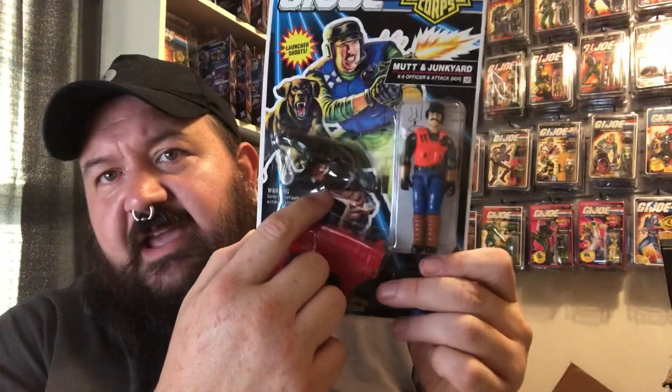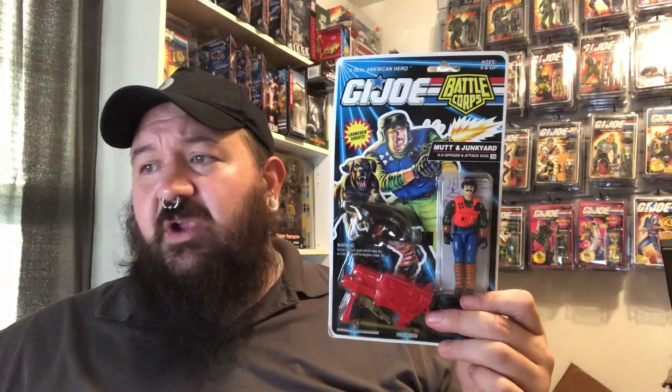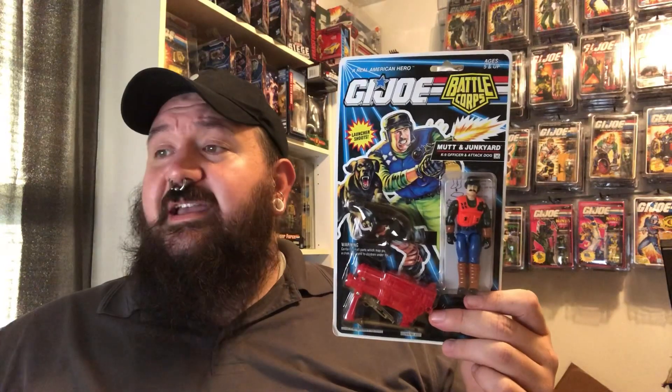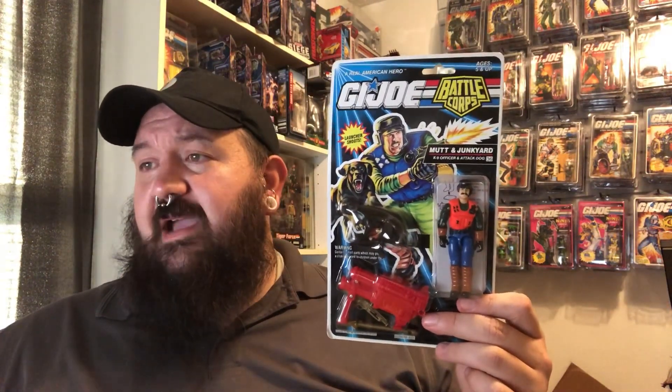He also has a handgun in here — it's in the blister with Junkyard. No variations are known to exist. The entire mold of Mutt was originally used in 1992 to create Mutt and Junkyard version 3, which was part of the DEF line. In Australia, Mutt was released on DEF packaging instead of Battle Corps packaging.